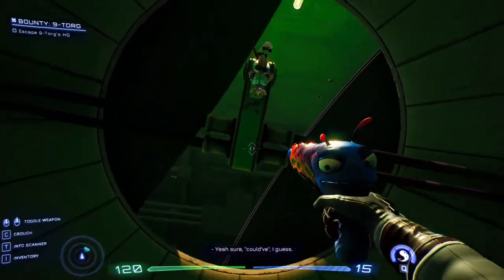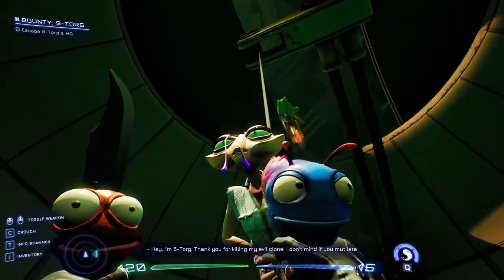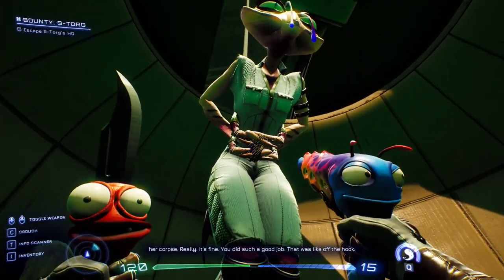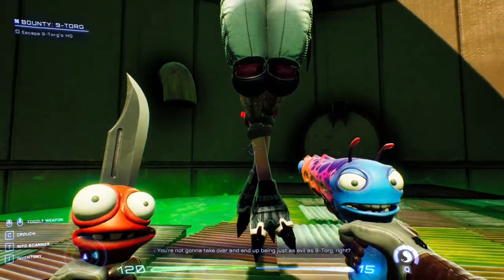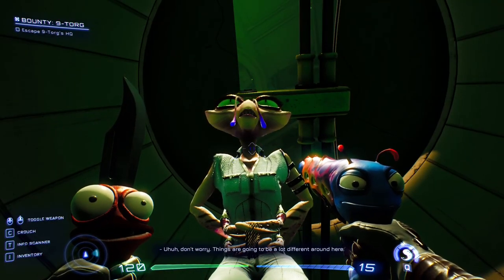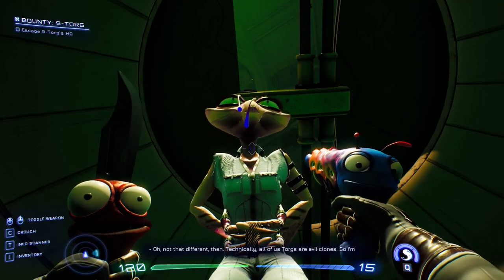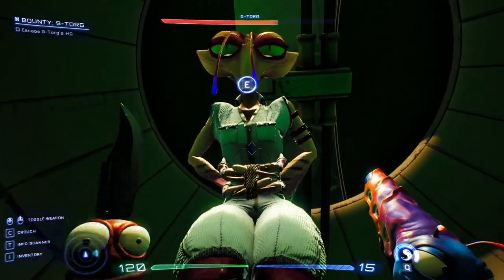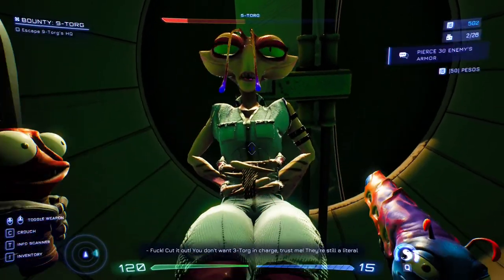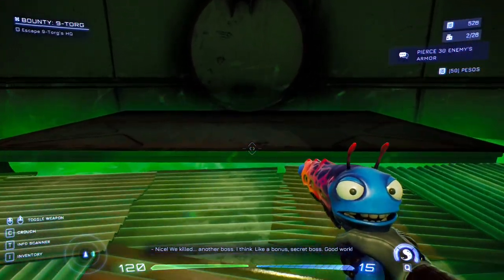There is also an optional boss fight — quote-unquote boss fight. There is an HP bar, but it's not exactly a fight because the boss won't fight back. Torg has been tied up the whole time at the top of the screen, and you can actually kill her. It's completely optional and doesn't affect the game, but she unlocks dialogue every time you beat her up. If you attack her, she starts speaking with every hit, so it's better to attack her than not to.